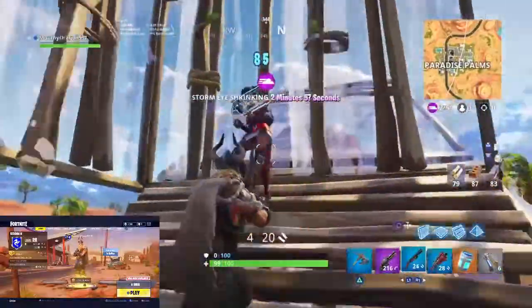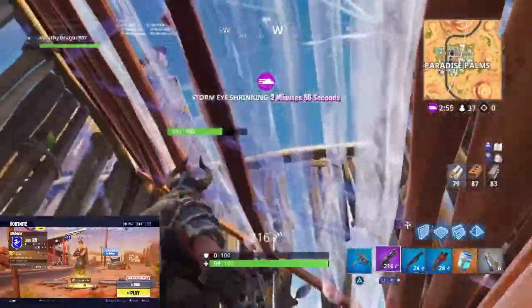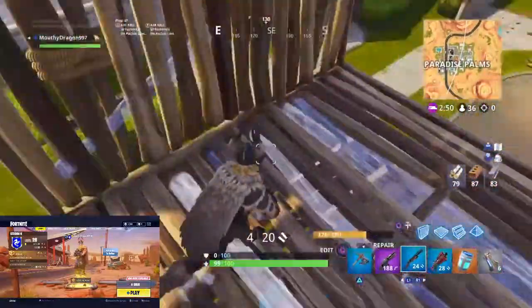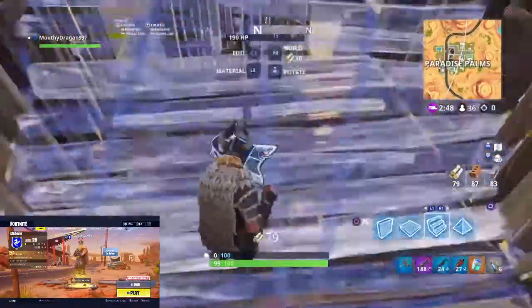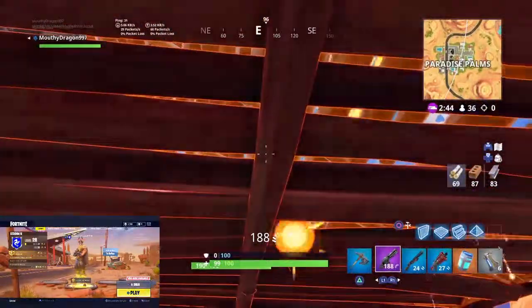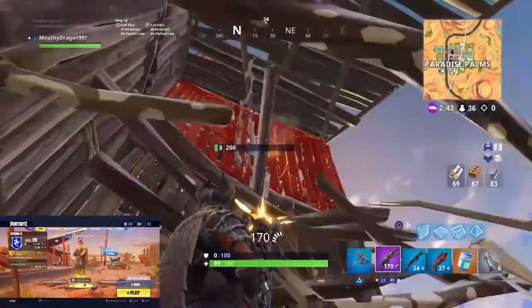The number one best new location of Season 5 is Paradise Palms. I think it's just an amazing spot. It gives you the vibe of Tilted Towers, Retail Row, and Pleasant Park all combined. It has very good loot, and there are a lot of portals nearby which are new to the Season 5 update.